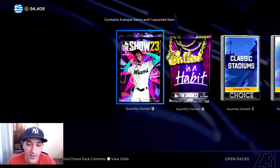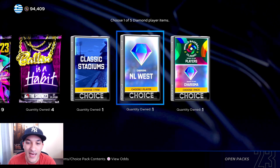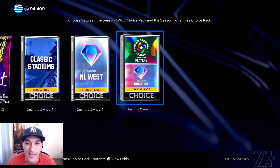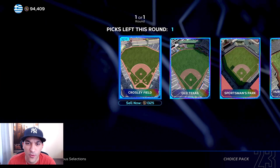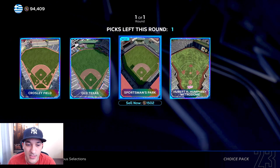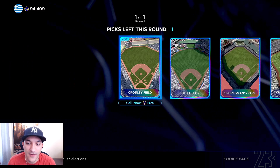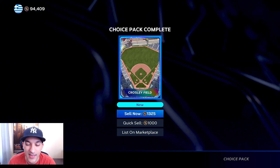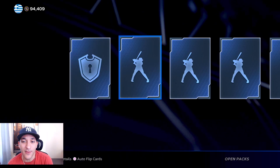Now we've got some packs to open: nine The Show packs, four Ballin' is a Habit packs, a classic stadium, an NL West charisma pack, and the World Baseball Classic slash charisma choice pack. The classic stadium is a kind of weird weekly wonders reward but we'll take it. Looking at stadium choices, I like the dimensions of Crosley Field - I've always liked how it looks - so we'll go with that.